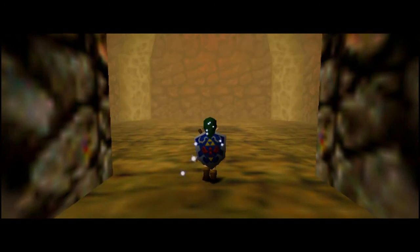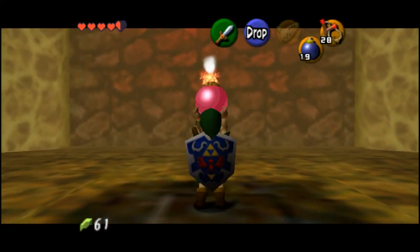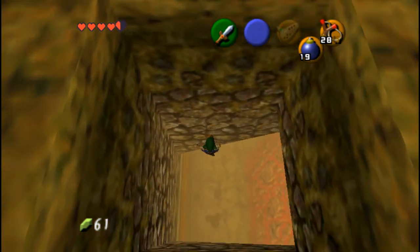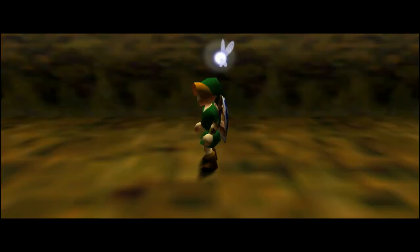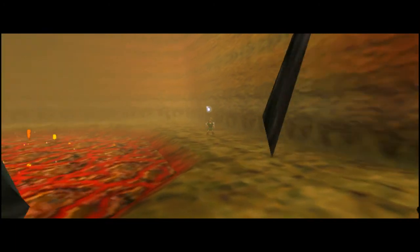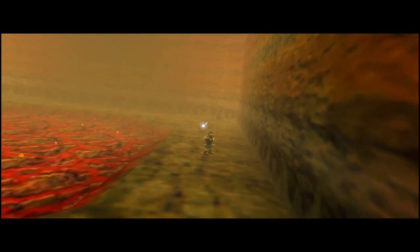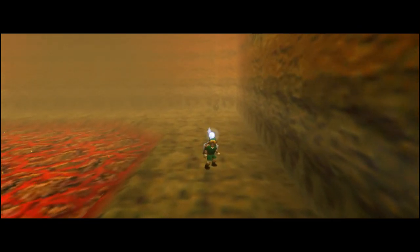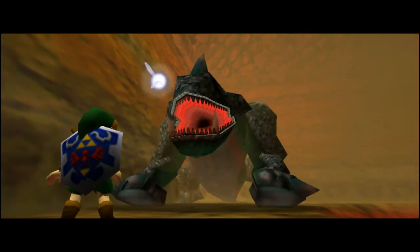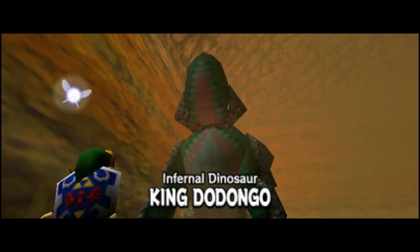Now the door is open and I get to go fight the King Dodongo — oh yeah! Bomb this floor. Don't know why the King Dodongo is just sealed up in a room; doesn't make any sense. Most dramatic boss entrance ever.